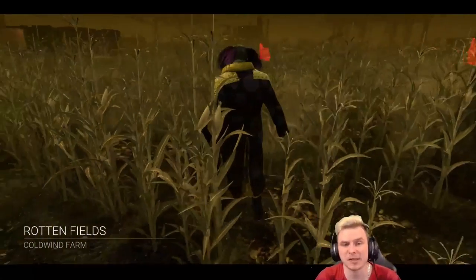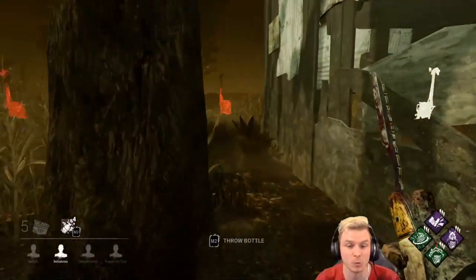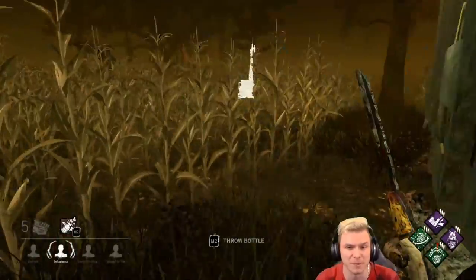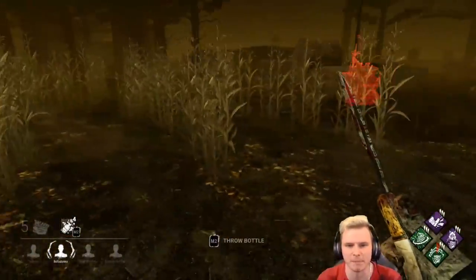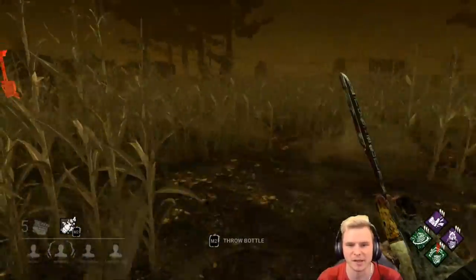Hey guys and welcome back. Today we're going to be spawning in on Rottenfields with no add-ons as a clown with a bit of a different build as opposed to what I normally use. Unfortunately this map is not very good for me, but I do have some okay perks that might come back in the mid to late game depending on how well things are looking.